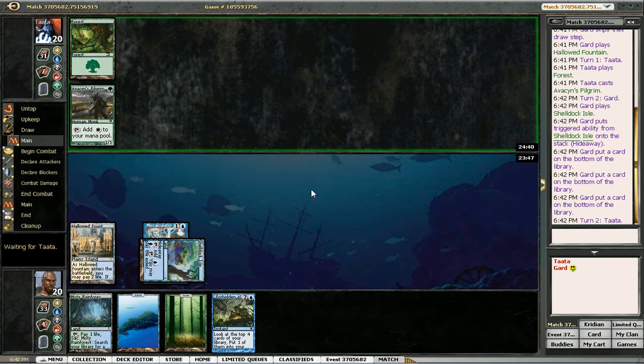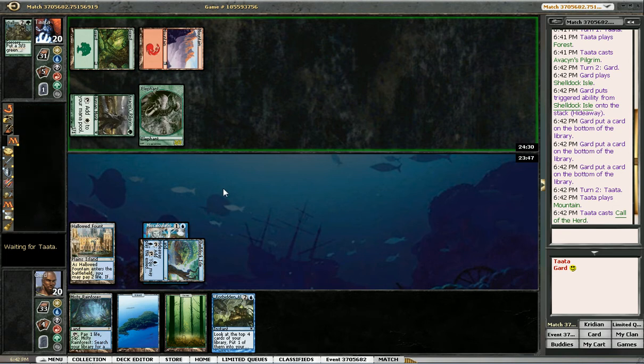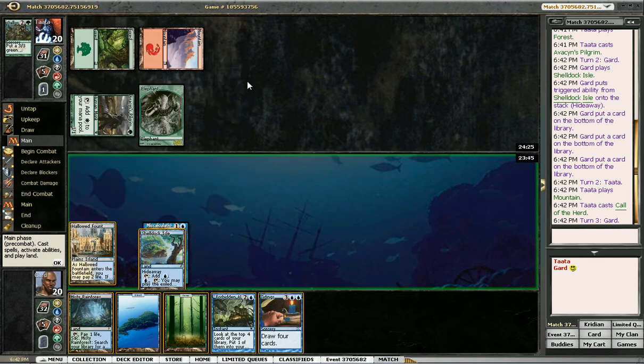I'll just take Miscalculation. Hopefully they'll make a mistake when it gets to late game and I only have 20 cards left in my library, though it also works if he only has 20 cards left in his library. I forgot to see what he was playing, which I usually do in cube drafts because in real life cubes it's always teams — you get to know what everyone's playing after the first round. But looking it up, he's just playing red aggro.